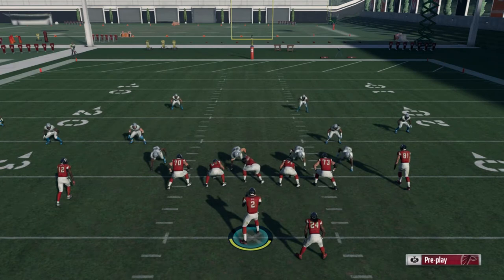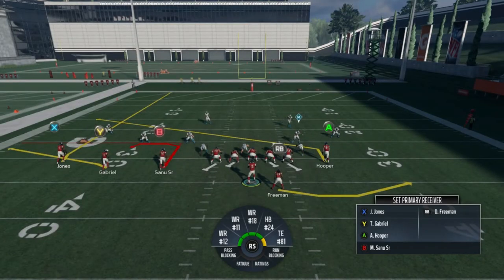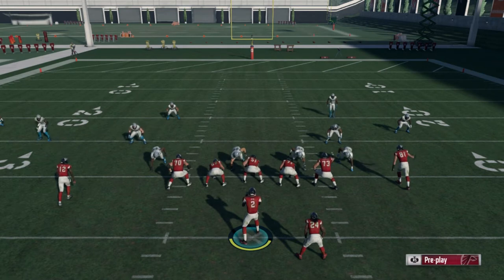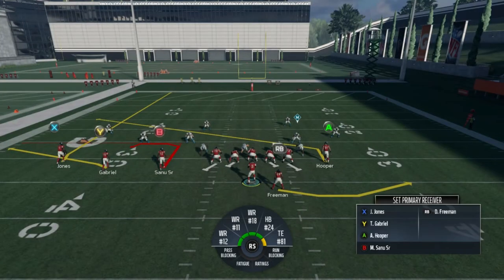One thing to keep in mind: the B receiver is on an option route. If he's manned up by anyone on the field he's going to run that out route. If he is not manned up and someone's playing zone, he's going to run that little spot route — and that's what you're going to throw. It's a very quick pass. The reason we have the tight end on the slant coming across is that if someone's user flies down to the left it opens up the middle of the field, and also in man coverage that little baby out route on the option route doesn't always get super open, so we need other routes to cover ourselves in case we made a bad pre-snap judgment.